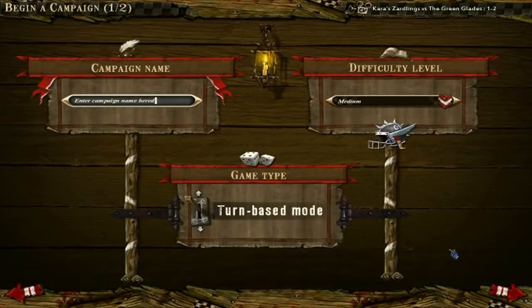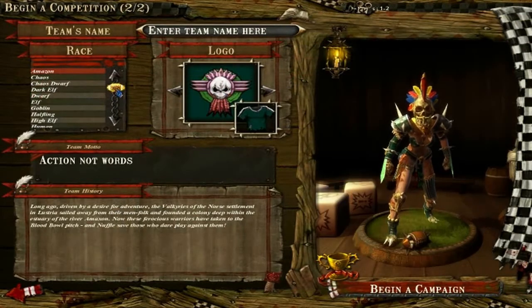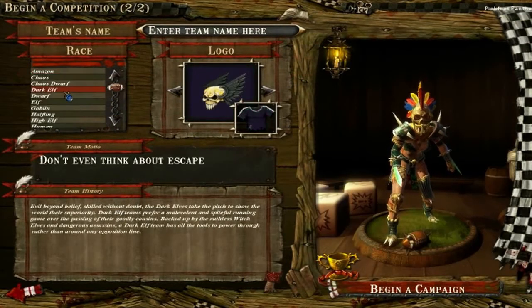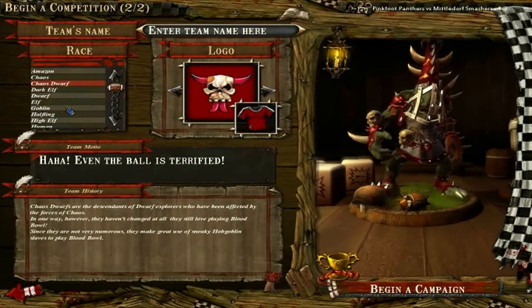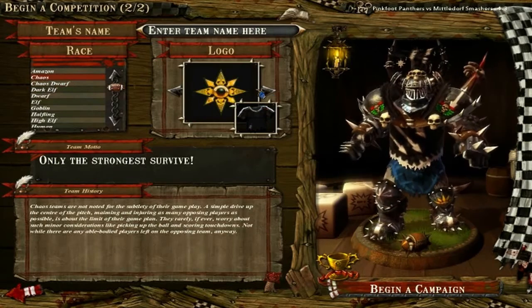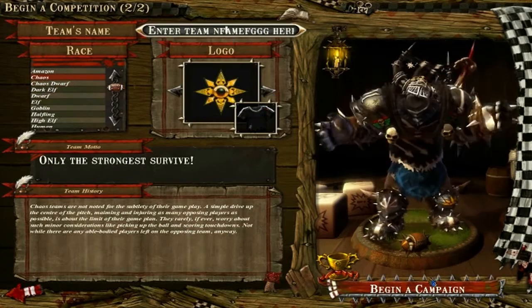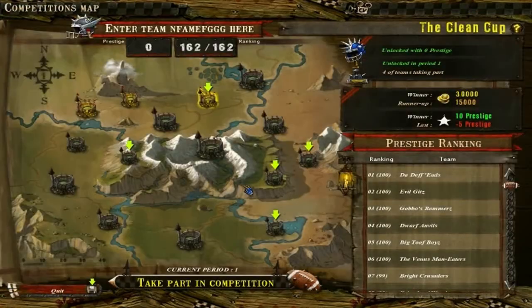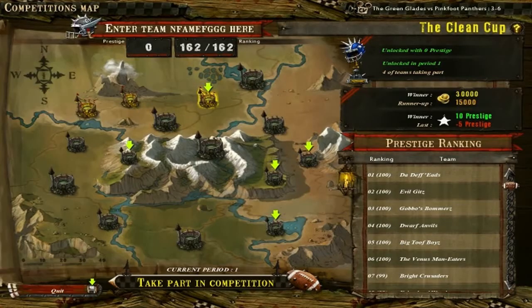It doesn't matter what you do here. Just add some random letters — you need a name. In order to have the customization, what you do is pick any one of these teams. Click Chaos. It doesn't even matter what you do here, just add that and click begin campaign. Now you come down to quit once you're on this screen.